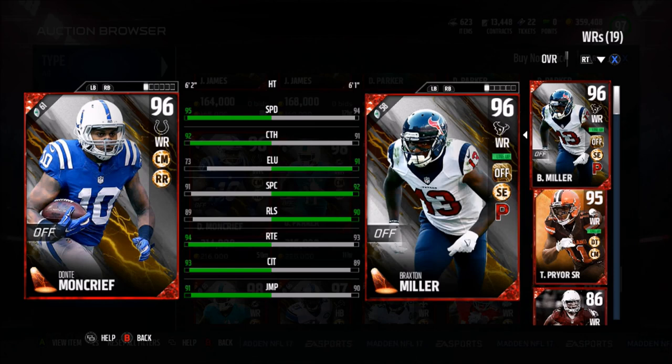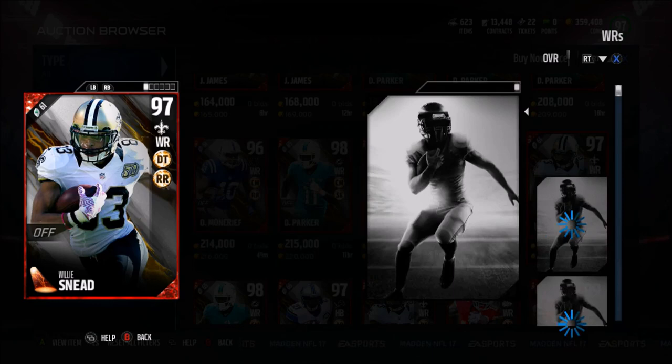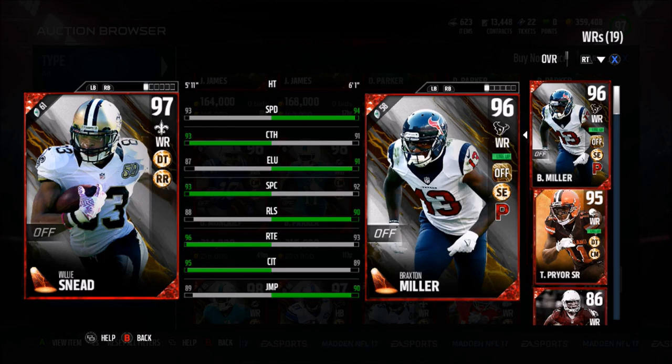And then we have 97 overall Willie Sneed with deep threat and route runner chemistries: 93 speed, 93 catch with 87 elusiveness, 93 spectacular catch, 88 release, 96 route running, 95 catch in traffic, and an 89 jumping, with a 63 run block.